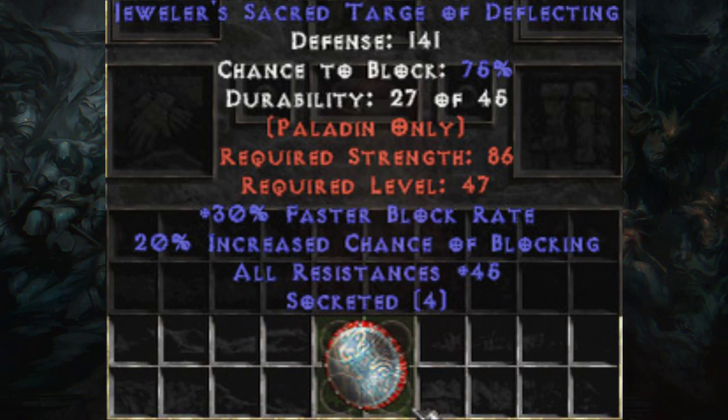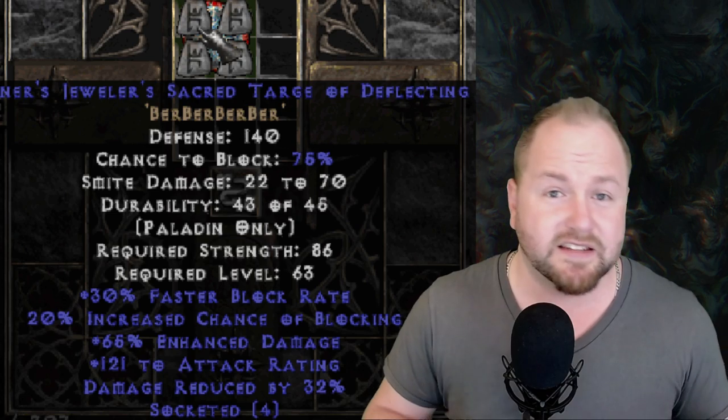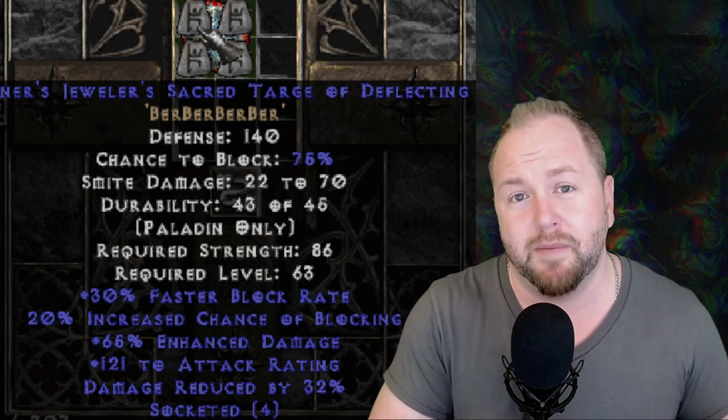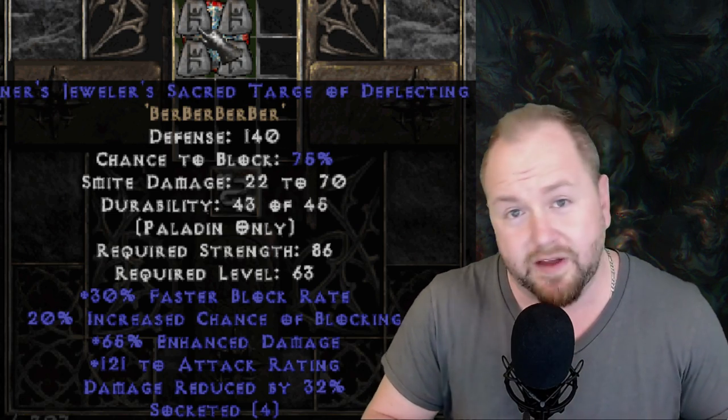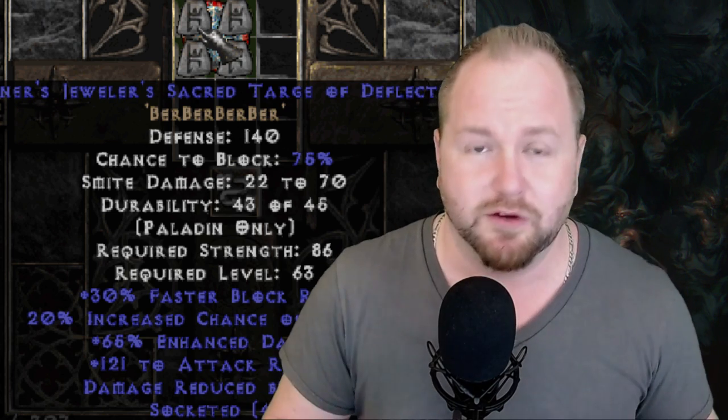The value goes through the roof if the Sacred Targe also received a perfect class roll of either 45 to all resistances or 65% enhanced damage. These types of shields are most useful on melee Paladins, and also most valuable for that build, because everything in melee is just super expensive.